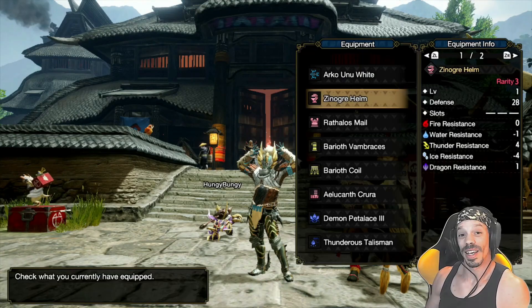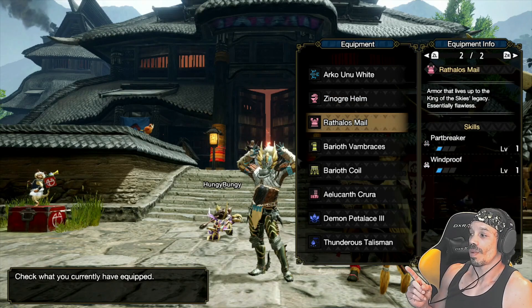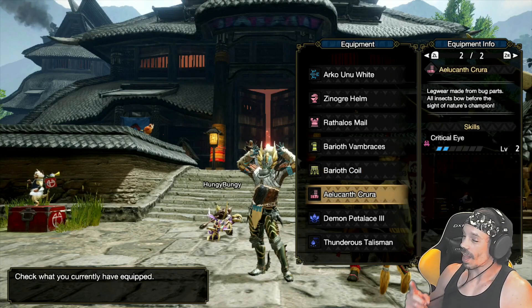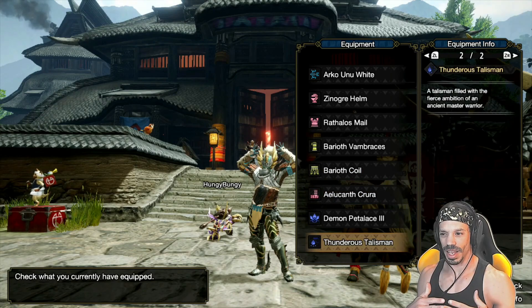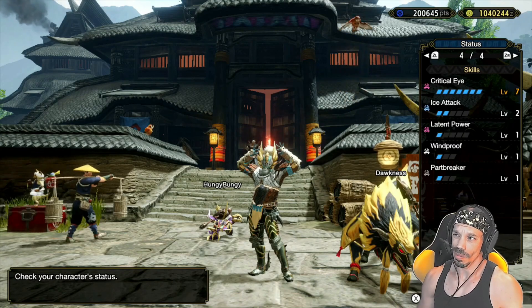The bow build that we graduated low rank with is this: we have a Xenogra helmet with latent power and critical eye, Rathos male with part breaker and windproof, Baryoth Vambraces for critical eye, Baryoth Coil for critical eye two, Alacanth Kurwa for critical eye two, and the game gives you a novice talisman with critical eye level one. So these are our abilities — pretty crit heavy.